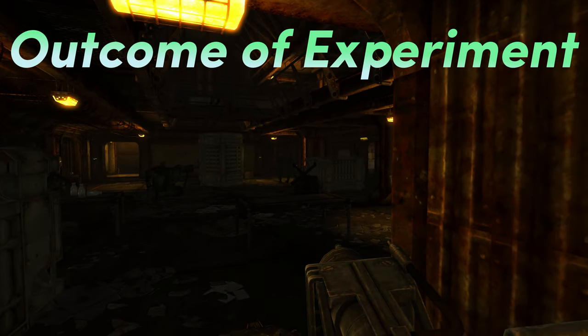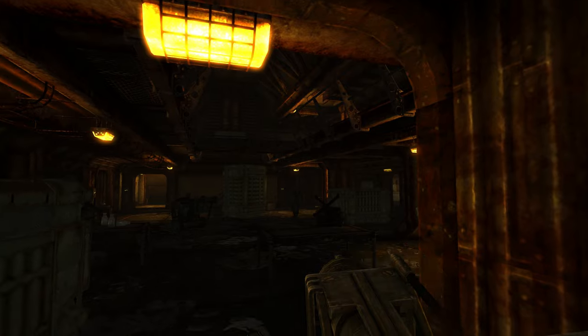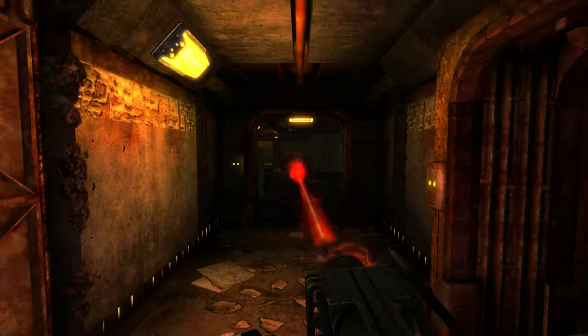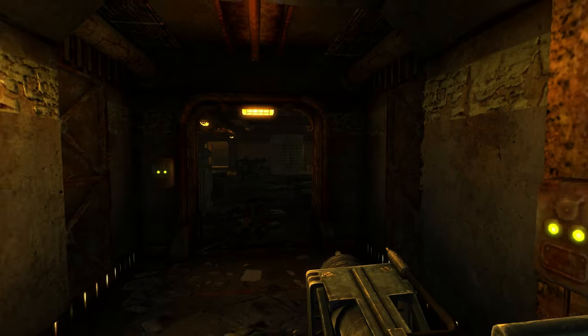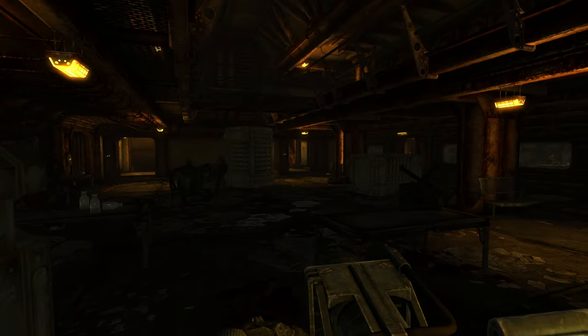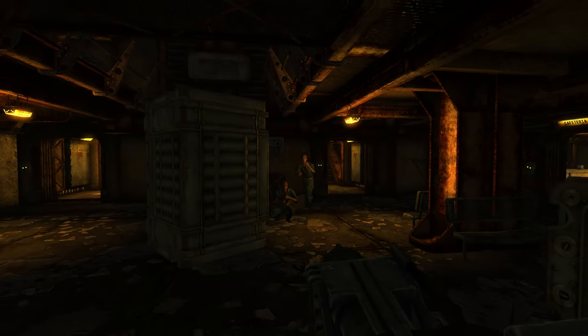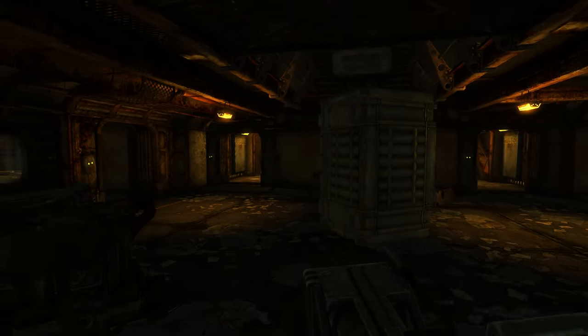The chief scientists of Vault 108 planned on terminating a few Gary clones to make room for more experiments. However, the clones broke free first. When the Gary clones broke free, they exterminated all life from the vault and eventually just started roaming around aimlessly. There was only one instance where we can hear Gary have a reaction to a non-clone that isn't homicidal anger.